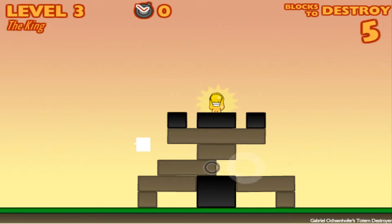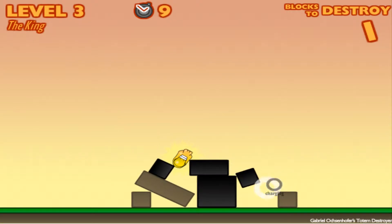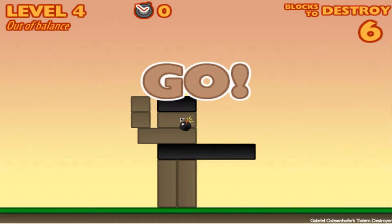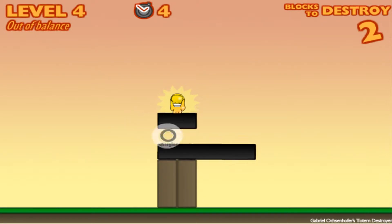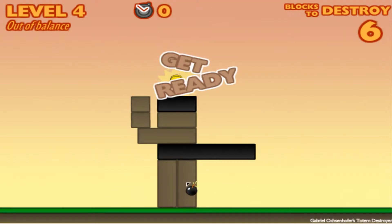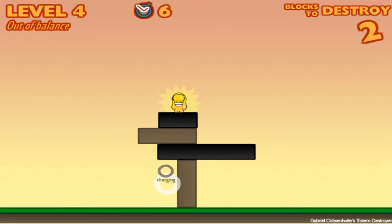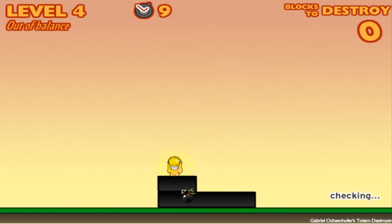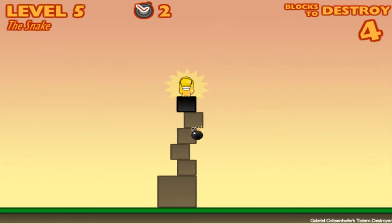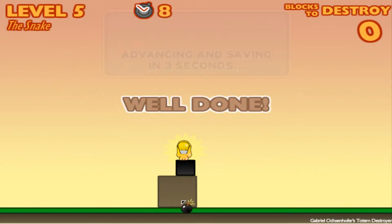It's not fun having to redo these. Pretty much what you gotta do is just destroy these blocks until you meet the required number you need to destroy - for this one it was six. Also, the black blocks cannot be destroyed. There's another block that gets shown at a higher level that can be destroyed but has different properties.